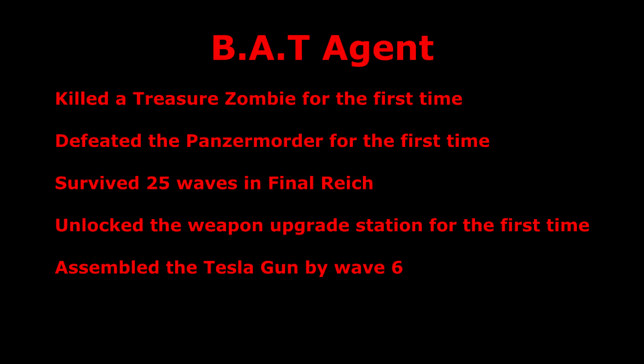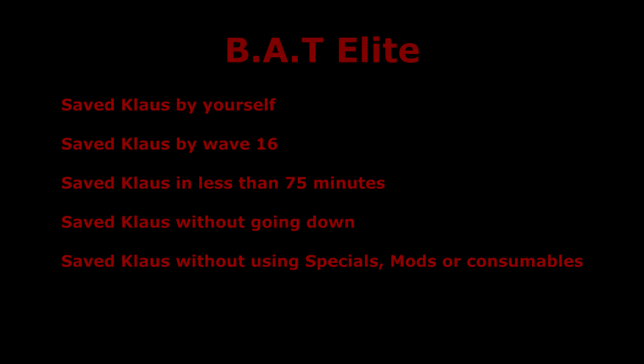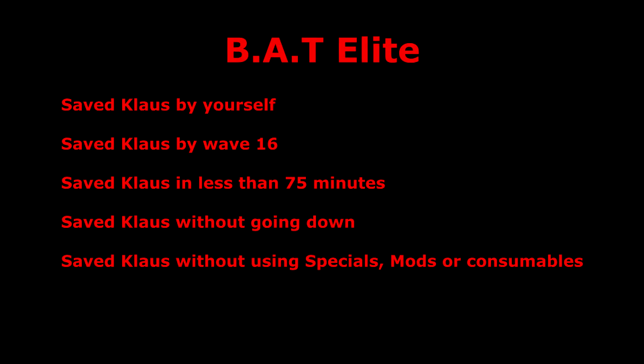The BAT Agent is probably the easiest one to get first. You just need to use the Tesla Gun by wave six — just be careful and save the zombies so you can escort the battery. The BAT Elite is about the harder Easter egg, saving Klaus, and you need to do it with these specific objectives in mind.